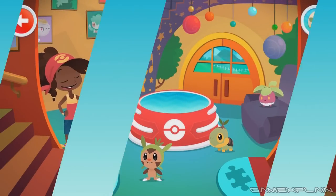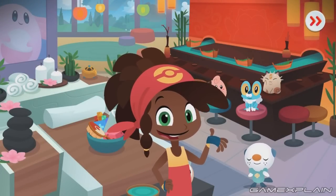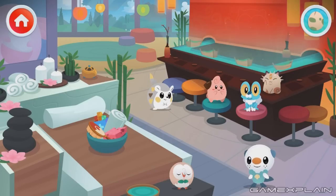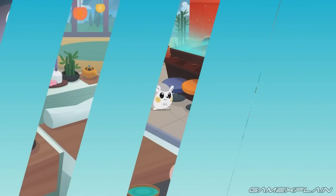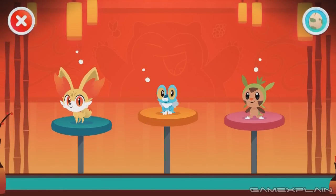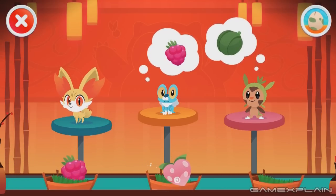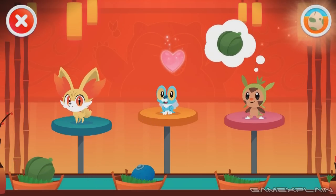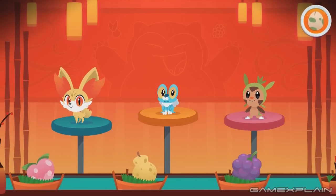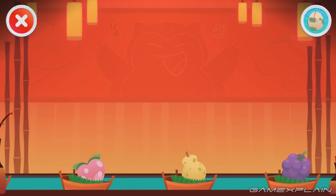Let's head to the kitchen next and see what we can do there. We're feeding them! There you go, Fennekin. He doesn't like that. I was just curious to see if there would be any real punishment, but it's just them looking disappointed — so there's no way to actually fail, which is good for kids this age. All the Pokemon are full and happy. Again, pattern recognition — seeing what the Pokemon wants and then doing that. Pretty cool.